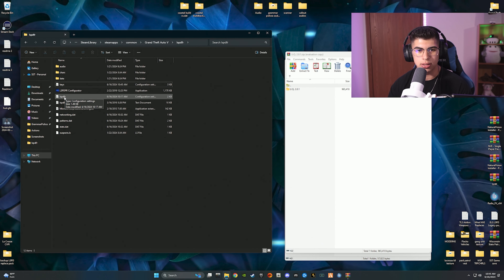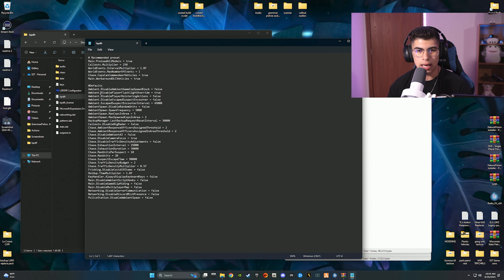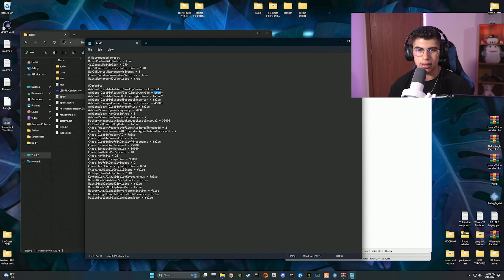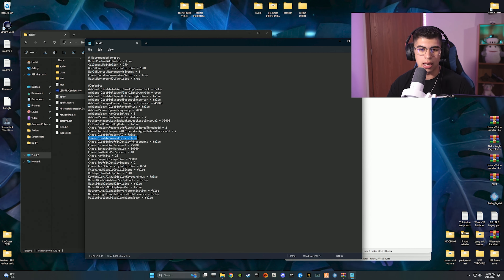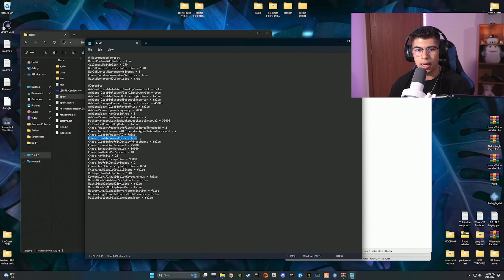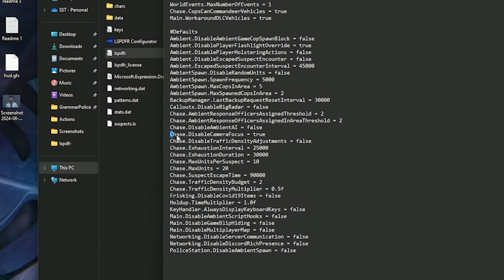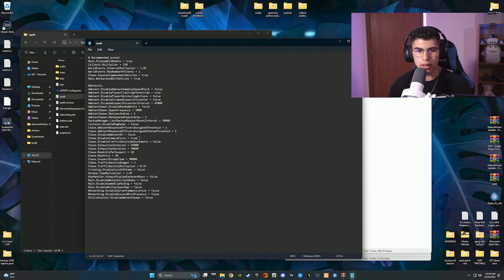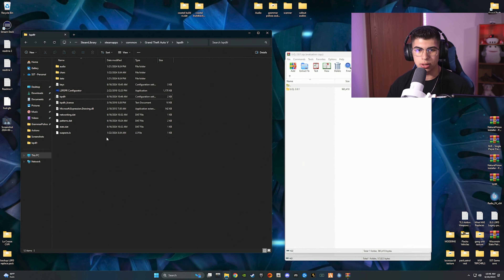Now go to the LSPDFR ini, double-click it, and change Ambient Disable Player Flashlight Override to true — all lowercase. After that, scroll down to the Disable Camera Focus setting. This is optional — when you get into a pursuit your camera will focus on the suspect, and I find that annoying, so I set it to true to disable it. If you like that camera focus, just leave it at false. Hit File > Save and close it.